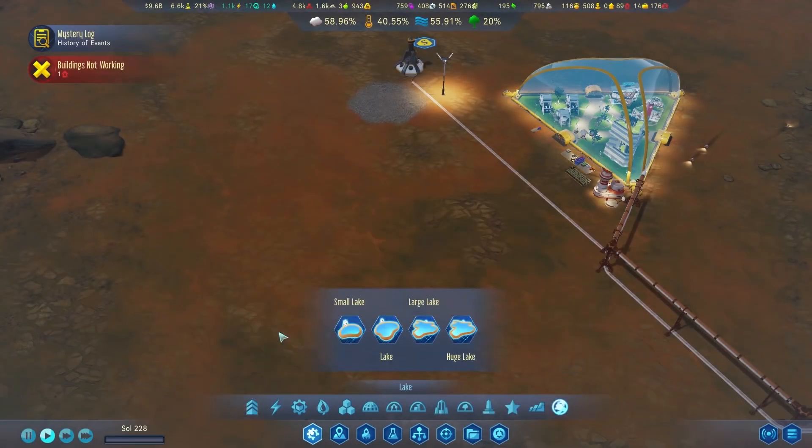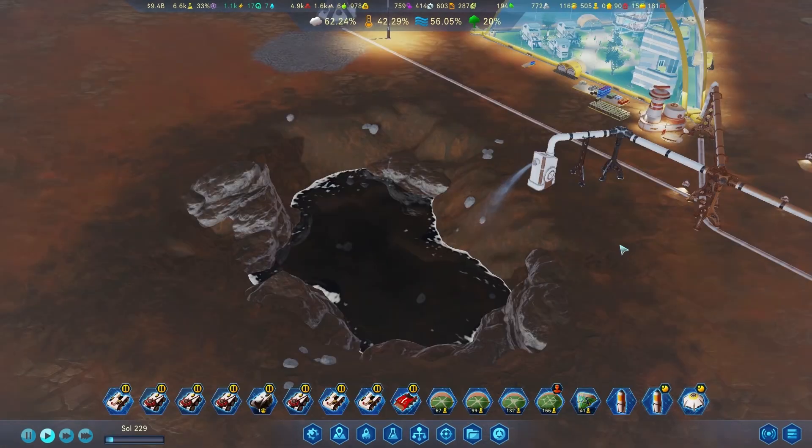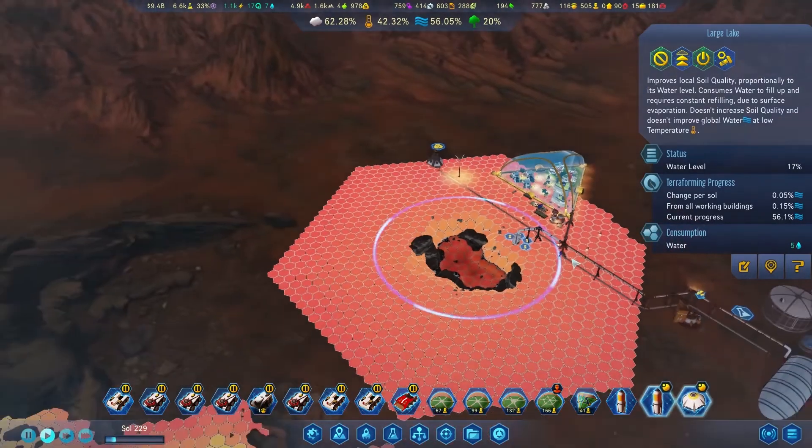One of the new structures you can build is a pump to pump water directly onto the surface of Mars. Not only does this add to the terraforming process, but it also increases soil quality, allowing you to plant vegetation around the lake surface.